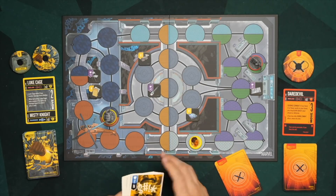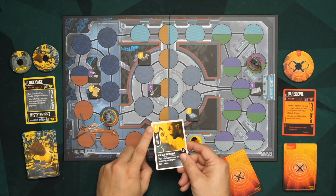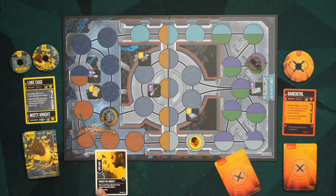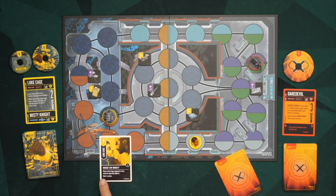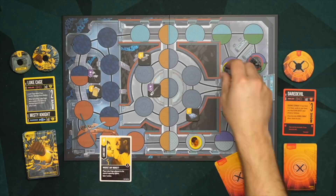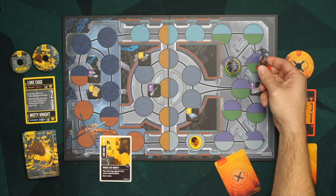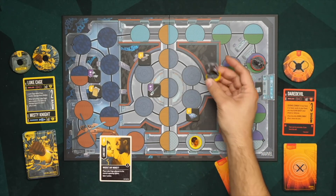The other option is to scheme. You take a card from your hand with the lightning symbol and play it. Luke Cage's card called 'Where's My Money?' says: place Luke Cage adjacent to the nearest opposing fighter and gain one action. So Luke Cage moves next to Daredevil, ready to pummel him.